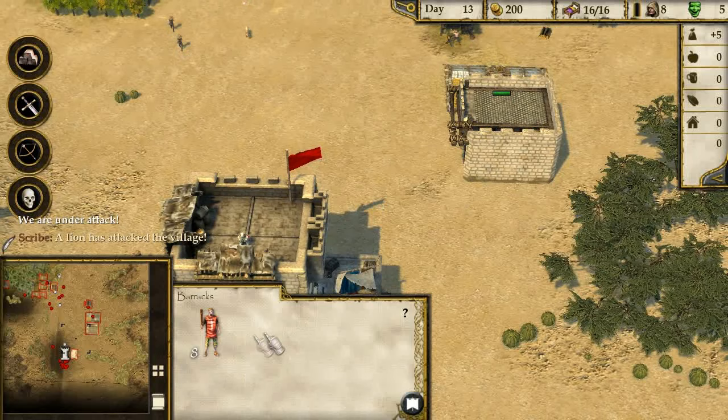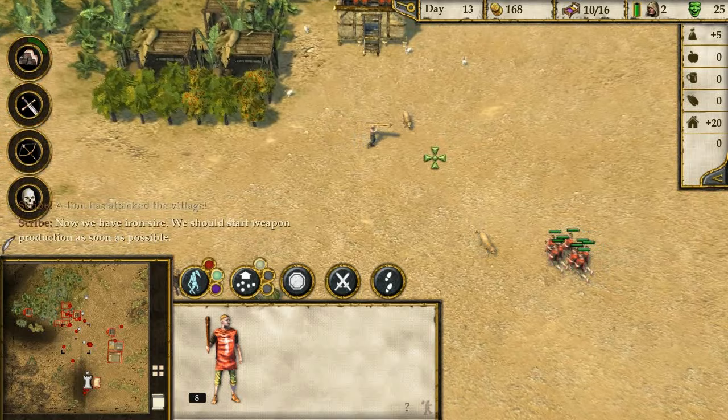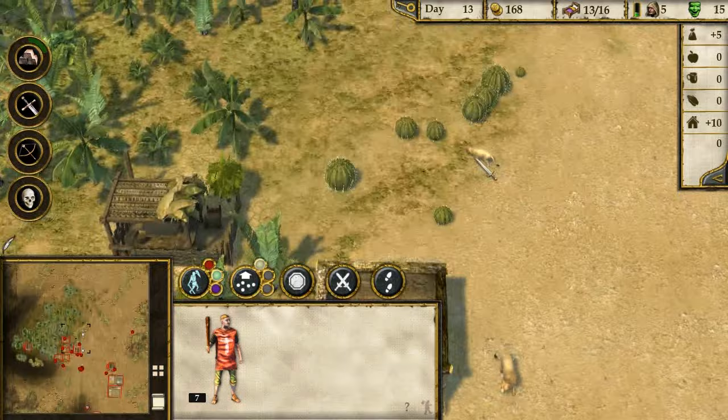Now we have iron - we should start weapon production as soon as possible. Go conscripts! Oh God, they're killing my people - that's bad. They're basically just punching a lion to death. I wonder if some of them are dying. Stick them forks in them! They are really getting close. This is quite hard.